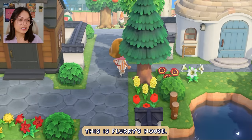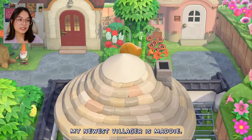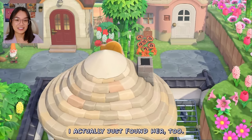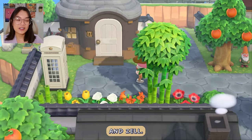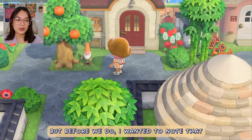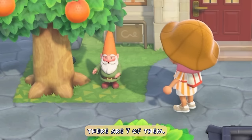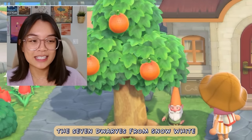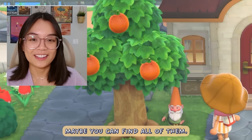This is Flurry's house. My newest villager is Maddie — I just finished designing her house and actually just found her too. This is Pecan and Zell. I wanted to note that I've hidden the gnomes — there are seven of them, themed after the seven dwarves from Snow White. I have hidden them around my island, so in case you visit, maybe you can find all of them.